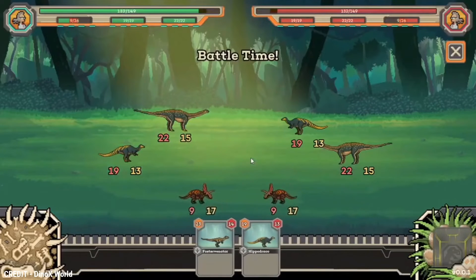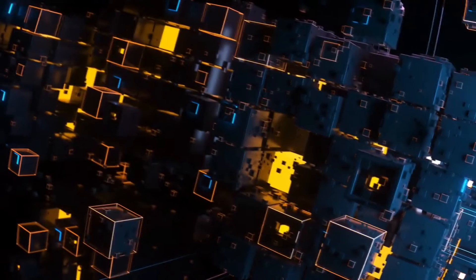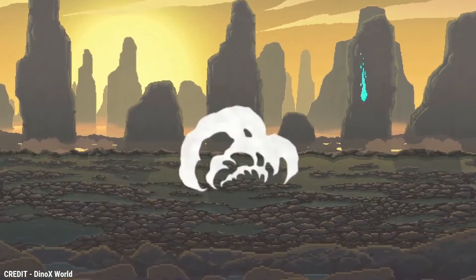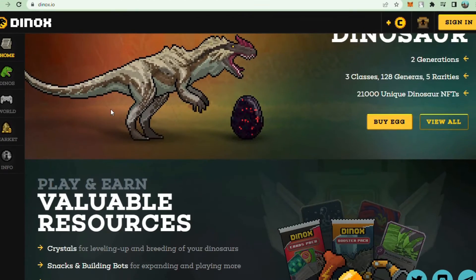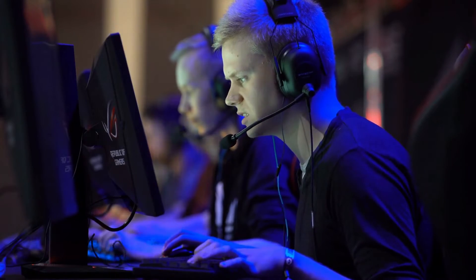You'll find yourself surrounded by numerous packs of living dinosaurs on the islands of the Dino X world. The main concept is that they exist on the blockchain, allowing you to digitally own, care for, breed, train, and fight various creatures that inhabit the islands. The game is simple to learn but has a more complicated design to accommodate varied player skill levels.